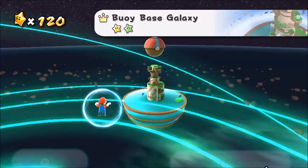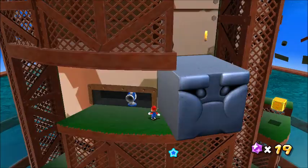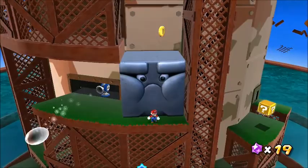Another stone enemy obstacle is the Bomp, appearing in Buoy Base and Freeze Flame Galaxy. From time to time it moves in and out of the wall, and if you're in its way, it could knock you off.